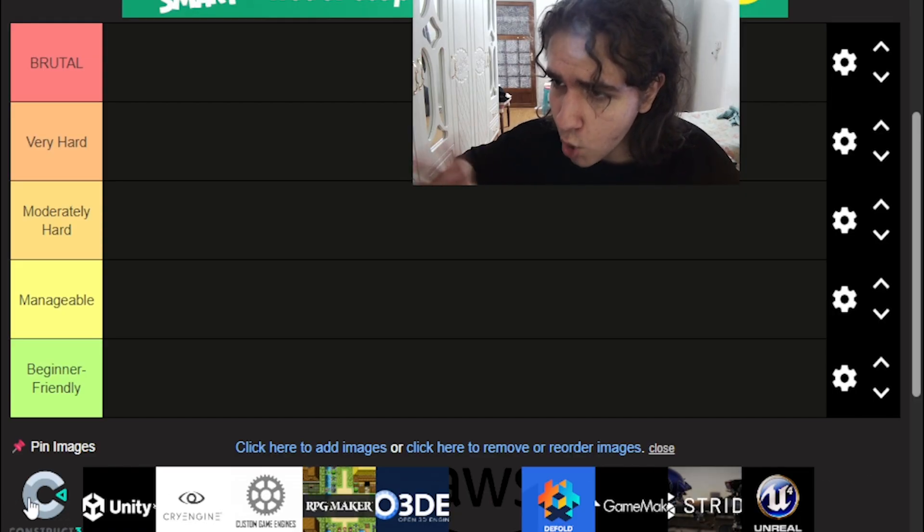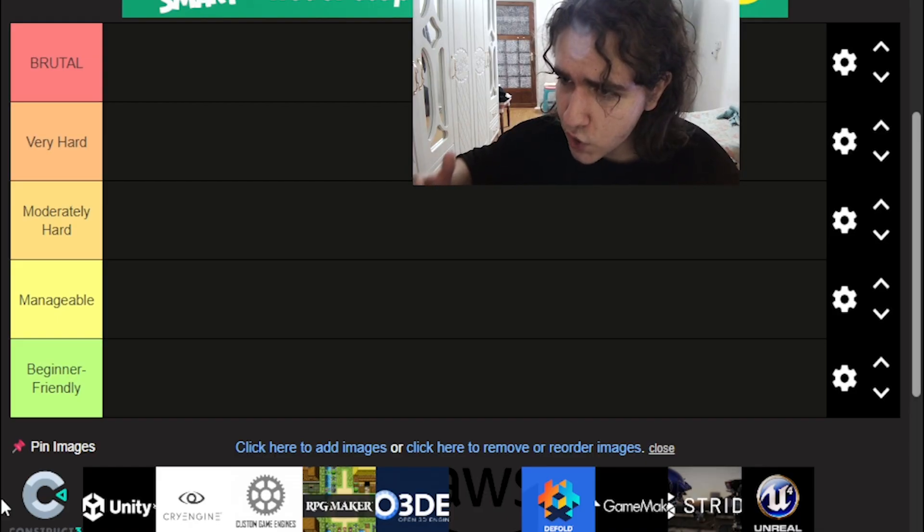Starting with Construct 3 — one of the most beginner-friendly, easy-to-use engines out there. It's at about the same level as Game Maker Studio. It has very clear documentation, tons of tutorials, and is easy to use. It's mostly used for 2D games. I would definitely recommend it for simple clickers, 2D platformers, and some people have even managed to ship a full Metroidvania commercial game in Construct 3.